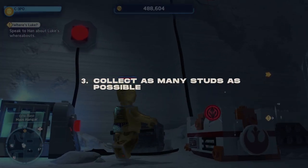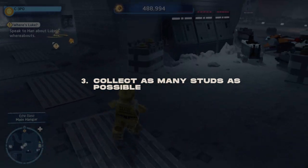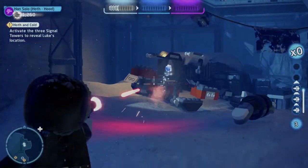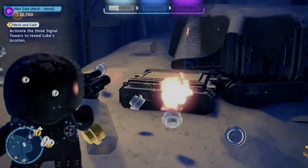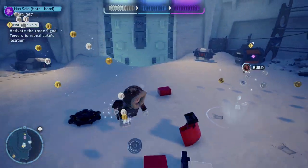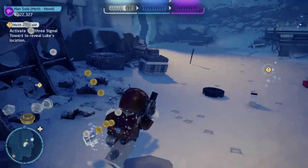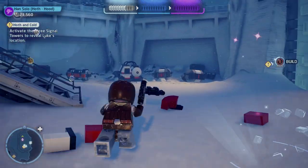Another tip, pretty obvious if you've played LEGO games before, is to collect as many studs as possible. Each level has a requirement to earn studs and unlock True Jedi, but there are 380 characters in this game and most require you to buy them. Make sure you destroy as much as you can while playing through levels, as that drops a ton of studs. You'll also want studs for the extras menu, which we'll get to in a moment.